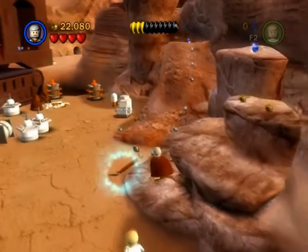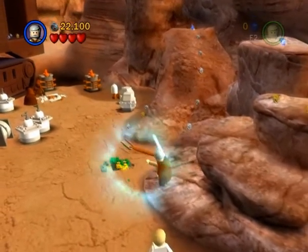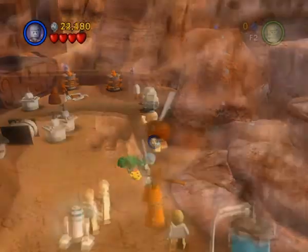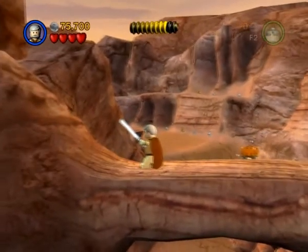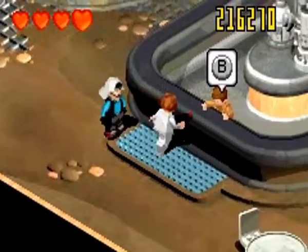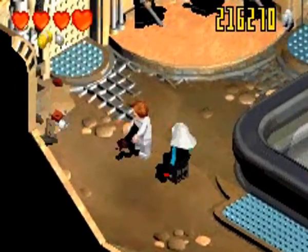Lego Star Wars 2 covers the beloved original trilogy. Again, the game takes these three films, squeezes them into six chapters each, and sprinkles with humour and a wealth of mini-games and distractions on the side. Amaze Entertainment also gave us a Nintendo Game Boy Advance version, which was slightly different to the rest. While it shared an isometric viewpoint with its predecessor, it had more of the core gameplay of the home versions, and fewer bonuses, mini-games, and distractions.